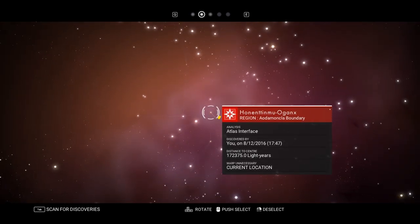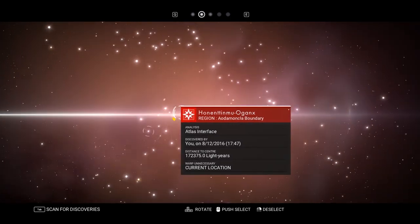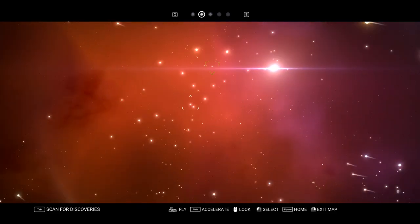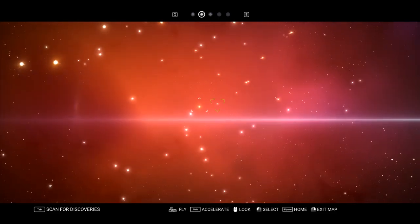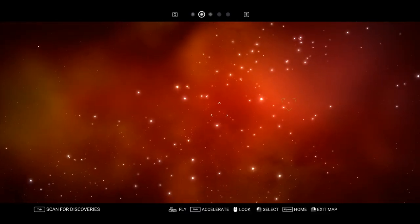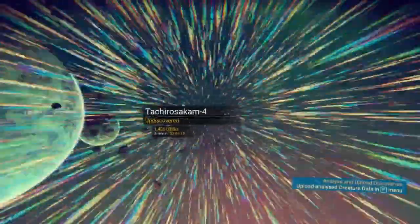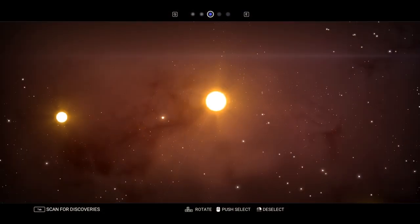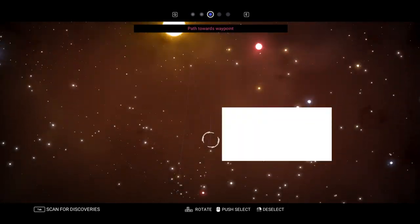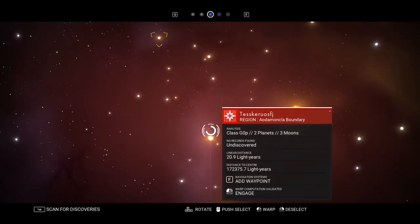Hold on — where's the atlas interface? I was seeing the path here. I think I just lost the path. Exit map — maybe if I just go through the map again. The path is lit for me. So I can go about two jumps with the amount of fuel — I'm gonna have to jump one time and then another. Let's go ahead and engage here.